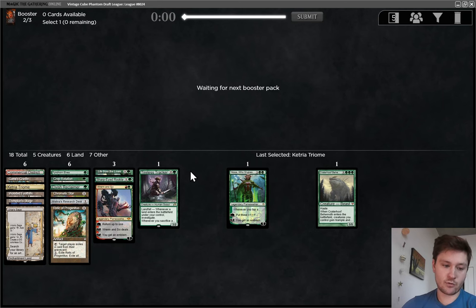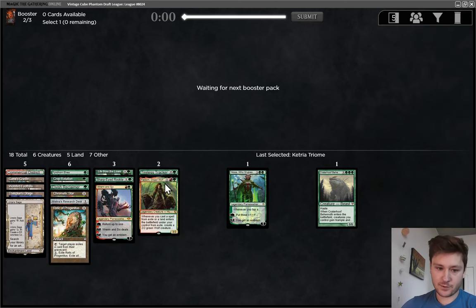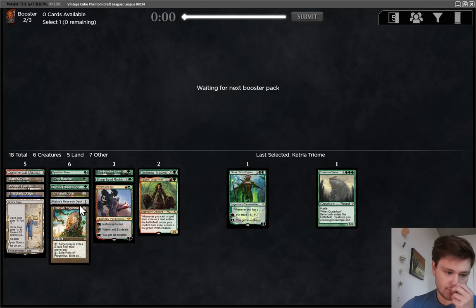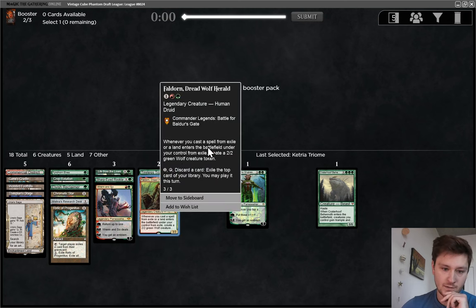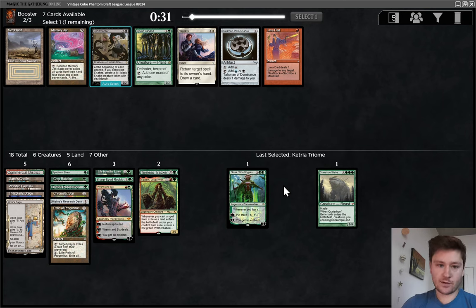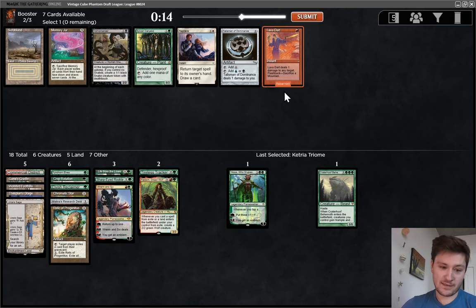It also gives us a potential Blue Splash if we find Oko or Ancestral Recall or something like that. We do need a few more playables. Faldhorn is maybe playable — it's good with Mishra's Research Desk. That's our only other combo with this right now, cards that let you cast spells from Exile or play lands from Exile. The big wheel we're hoping for is Natural Order. I don't think Sylvan is that good, and Lavadar's not that good either, but I think I'm actually going to take it. I like having access to removal in some matchups.